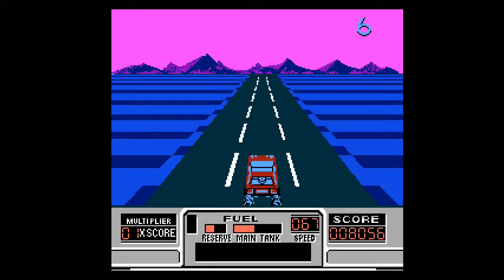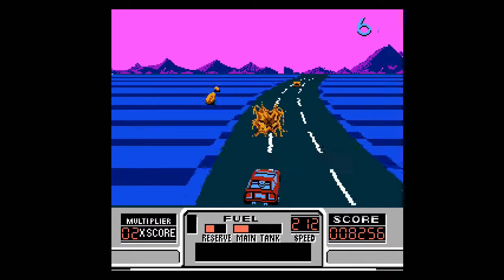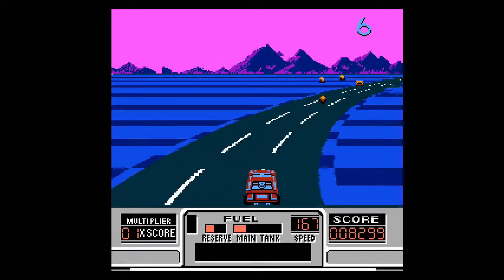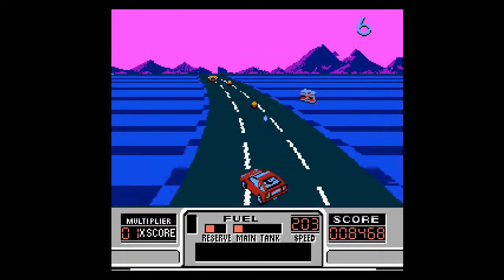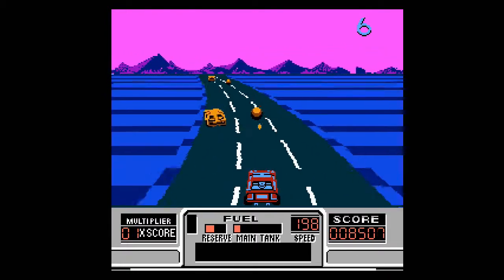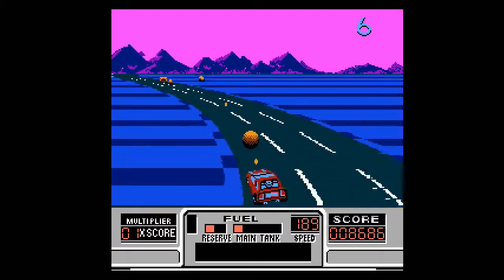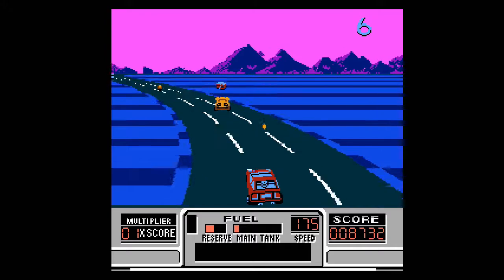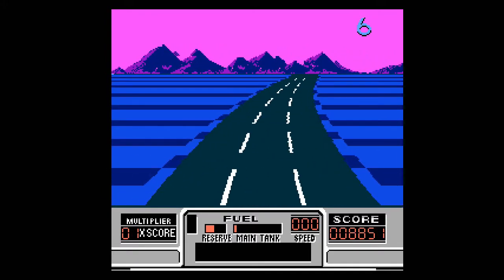The car you drive looks decent enough, and the enemy cars are okay. There's really only one color for most of them, which maybe is a little dull, but it's not too hard to get used to. There are only a few basic enemies to worry about. The most common are the yellow-orange cars, which you can shoot, and then there are the bluish-purple cars that are bulletproof — your standard shot won't do anything to them, so you'll probably have to drive around them most of the time.